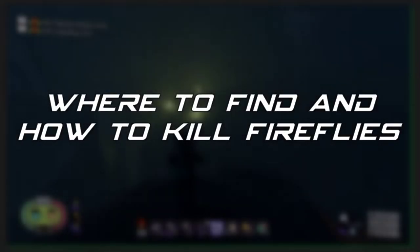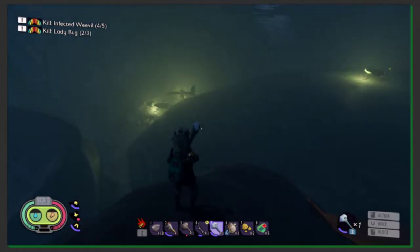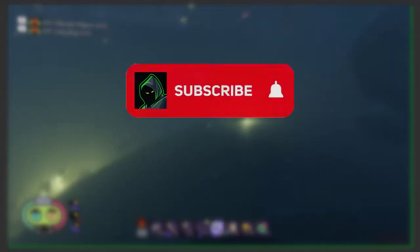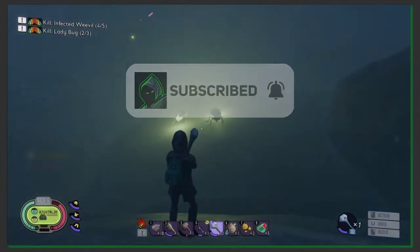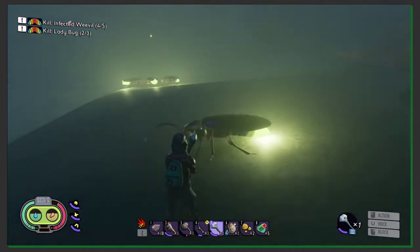Where to fight and how to kill fireflies. The firefly is not cute as a bee, and the firefly is not ugly as a mosquito. Rhymes and jokes apart, the firefly is a neutral insect, like ants and ladybugs.